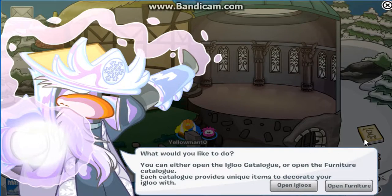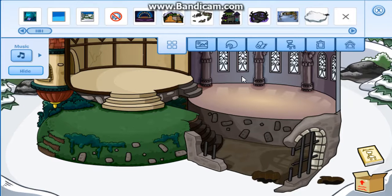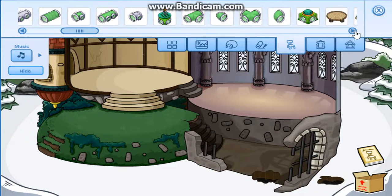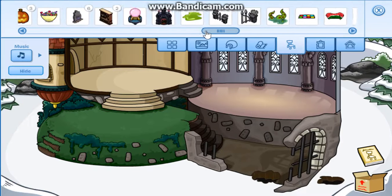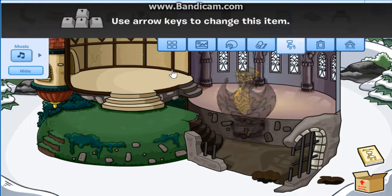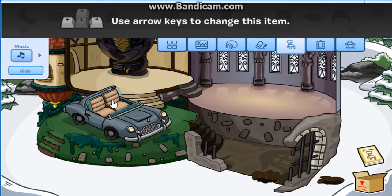First, are there any new catalogs? Nope, still the April ones. I'm assuming they'll release a new furniture catalog very soon, along with a new catalog for penguin style. But I'll use the items I have now. You know what, I'm probably gonna go all classical this month. Actually, let's first have Scorn the Dragon. You know what, I'm just gonna go all classical this month with some of my first ever furniture.